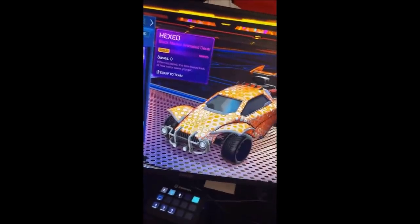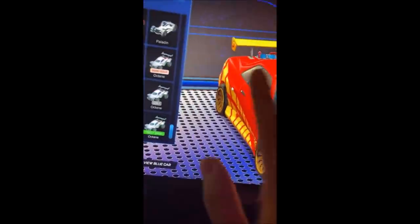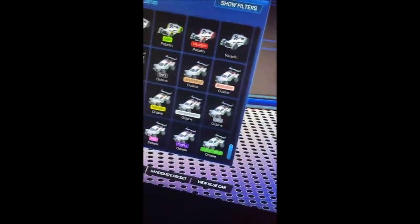All you have to do is either have it from the Rocket Pass to get that random decal, or have 50 credits or even less to get the Christmas tree decal. For this very last clip, we've got to check out every single paint colour that didn't make it to the game on the Paladin and Octane, just to prove that Rocket League could do something like this, because I feel like it would be a great idea.